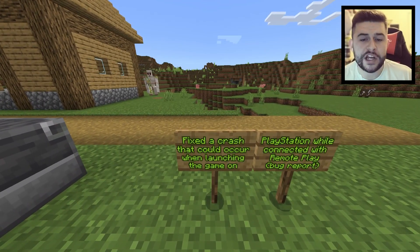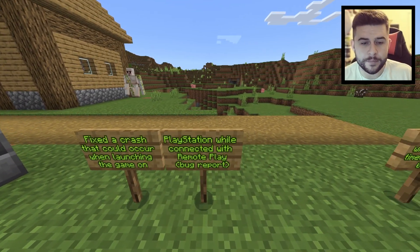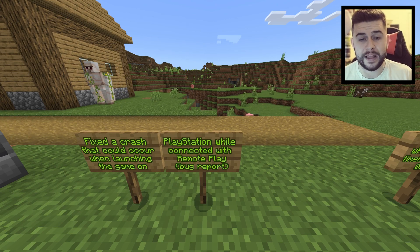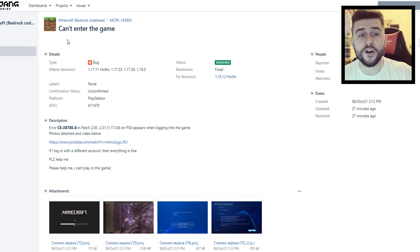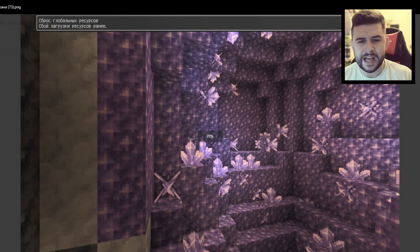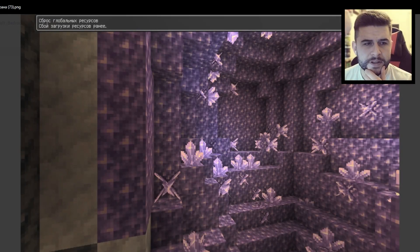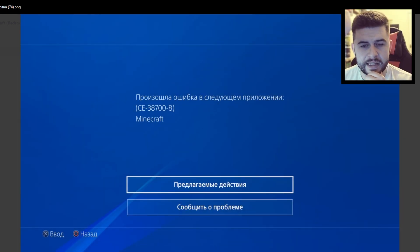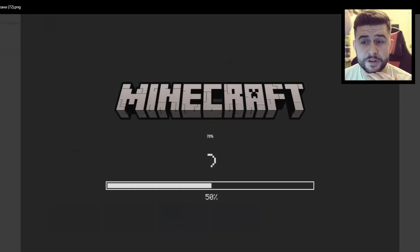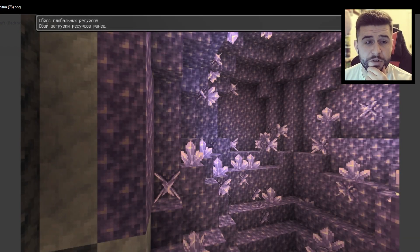Fixed a crash that could occur when launching the game on PlayStation while connected with remote play. There was a bug report where players simply couldn't enter the game and would get stuck on that menu — the report was in Russian, but the person was not able to play Minecraft on PlayStation. Bug report has been fixed.